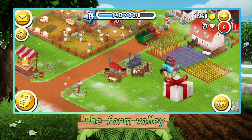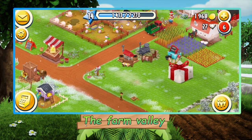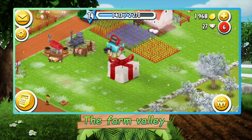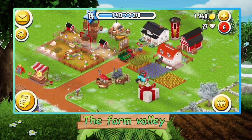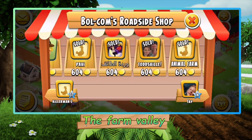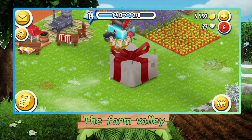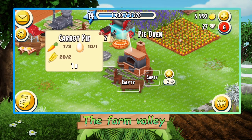Hey guys, welcome back to a new part of the Hay Day let's play. As you can see, almost level 15 — we're on like a half. The pie oven is also done and there are lots of orders we can complete. Maybe we'll reach level 15, not sure though. A lot of money from all the bacon and eggs, so let's first collect that and unlock the pie oven. Nice, beautiful — let's throw these in straight away.